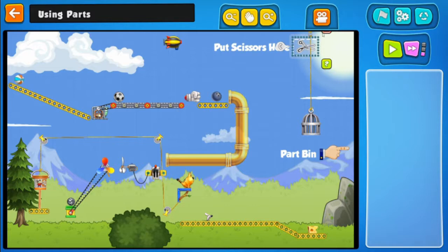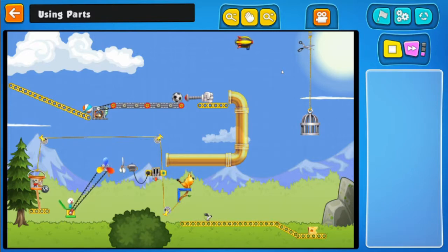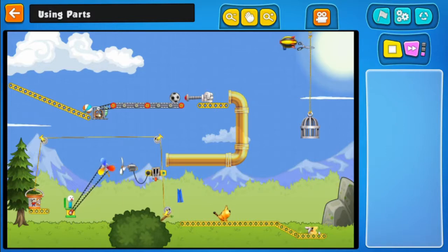Fantastic. Scissors — click and drag. I've got to put the scissors right there. Mouse is running, mouse is getting some cheese, and we have a caught mouse. Fantastic.